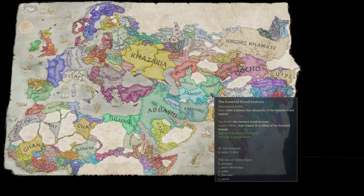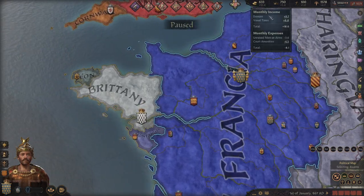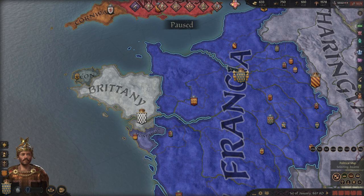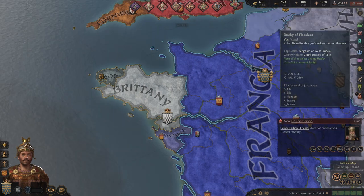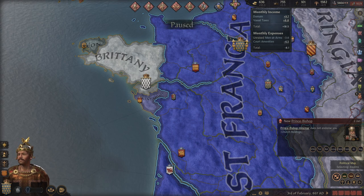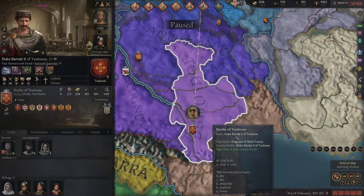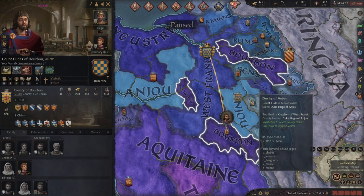Let's see how much that changes here. Right away we're getting 8.8 vassal taxes — that's about 3.5 less — and fewer levies. But again, levies aren't that helpful. So as you can see, it's already more taxes and levies from the same amount of land just by granting the land differently.